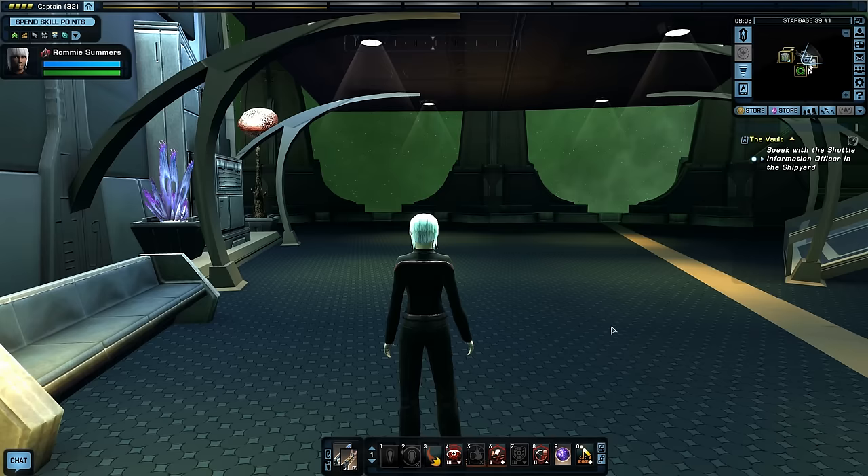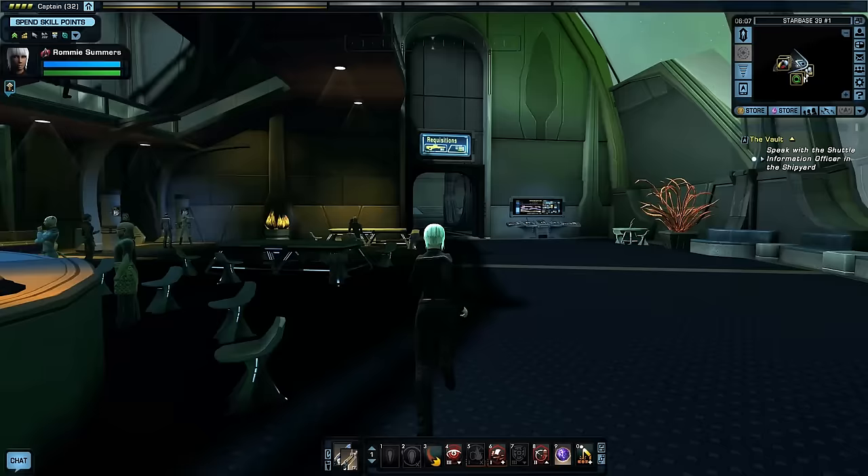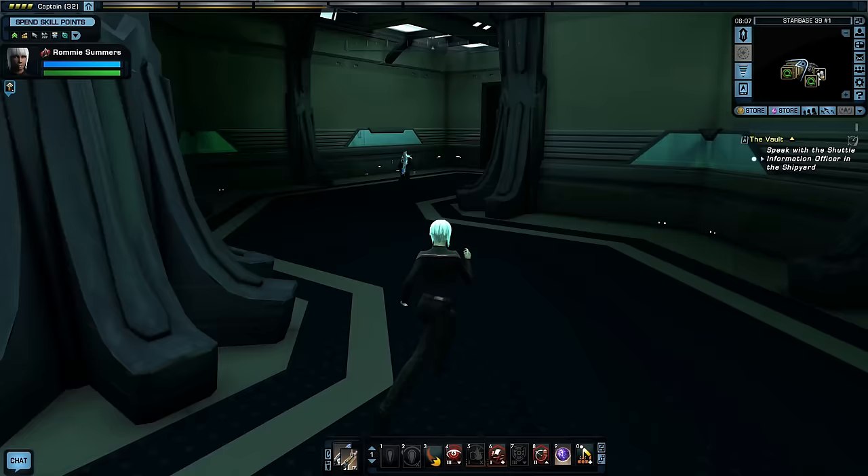Our option is to use energy credits to buy a runabout, but I only have 1,000 energy credits so that's not going to happen. I guess we're just going to use whatever they can give us for free. It is what it is — I have no other options. I guess I'm just going to have the worst shuttle ever, but what are you gonna do?